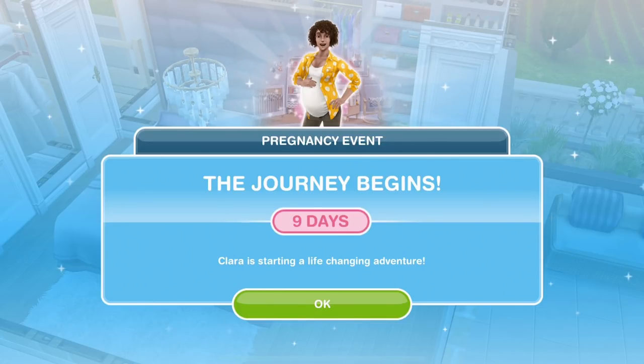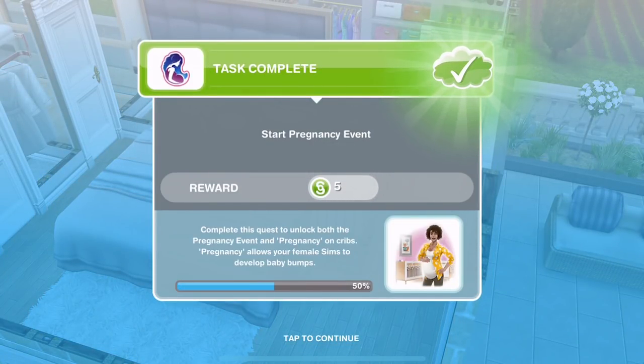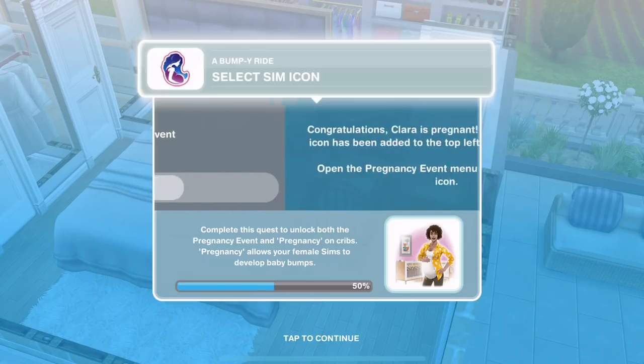The journey begins — nine days. Clara is starting a life-changing adventure. Clara is going to be our first pregnant sim, so let's start this event. Task complete: start pregnancy event. So that is part of the Bumpy Ride Quest.